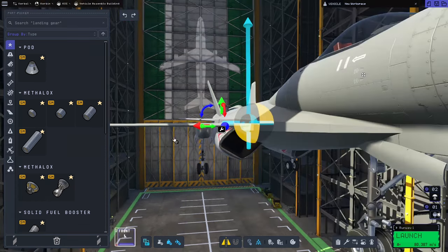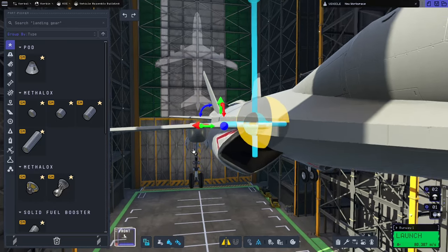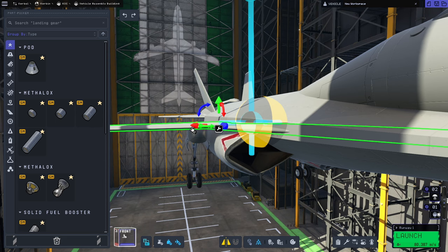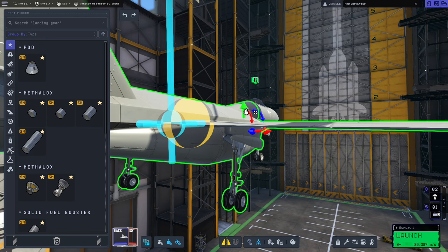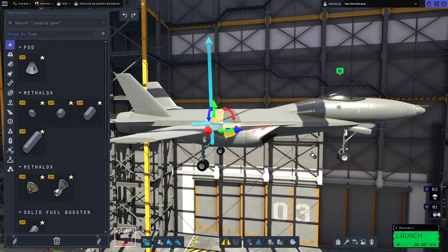A note on wing dihedral: many planes have wings tilted either up or down. Tilting wings down — called anhedral — reduces stability but increases maneuverability, which is why fighter aircraft often use it. The Hawker Harrier jump jet is a good example. Tilting wings up — dihedral — creates a more stable but less maneuverable aircraft, better suited to airliners. For this F-18 fighter we'll keep a slight downward tilt on both wings and tail for better maneuverability.